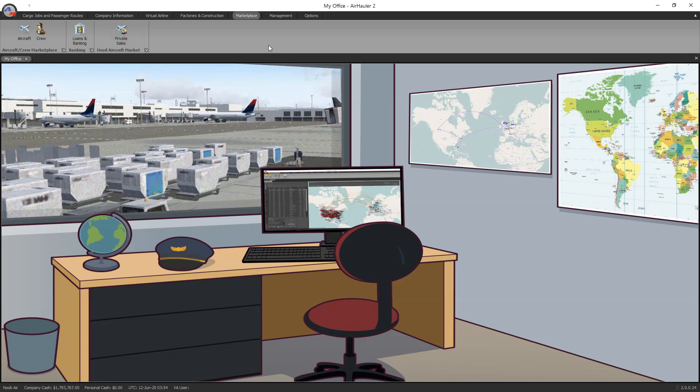Hello and welcome to this AirHauler 2 tutorial series. Today I'm going to cover AI pilots — how to hire them, how to fire them, and how they can help you make money within your company. A reminder that I'm using the X-Plane 11 version of AirHauler 2, but all these tutorials are totally applicable to both the FSX and P3D versions because they're all pretty much identical. So let's get into it.